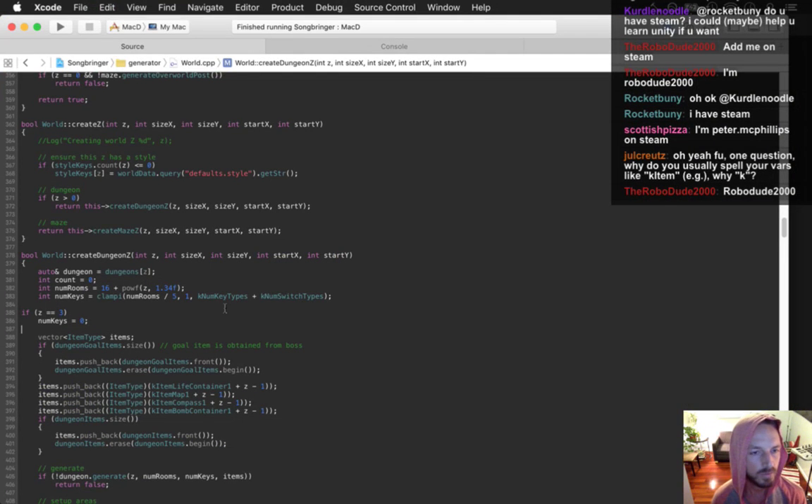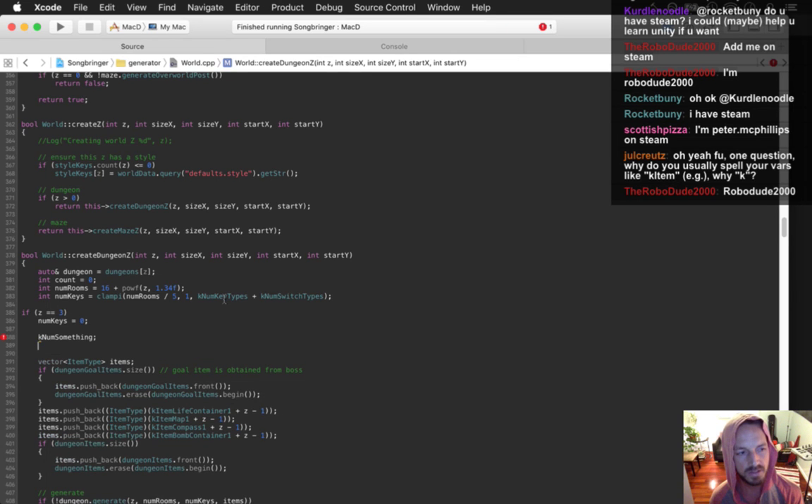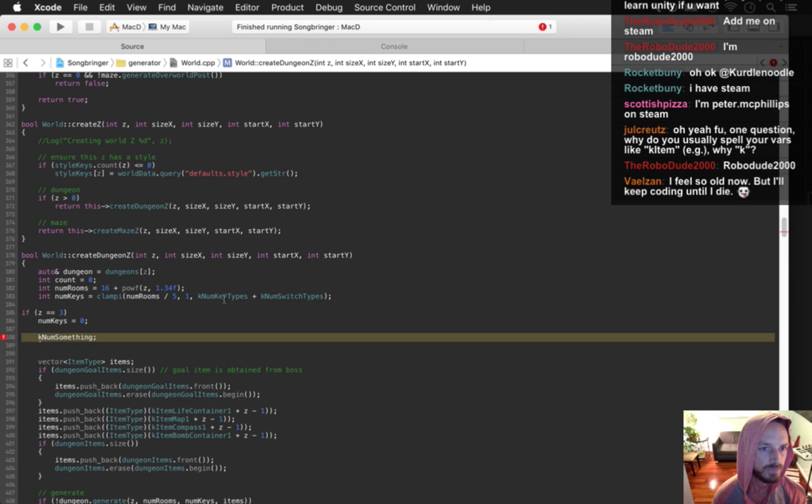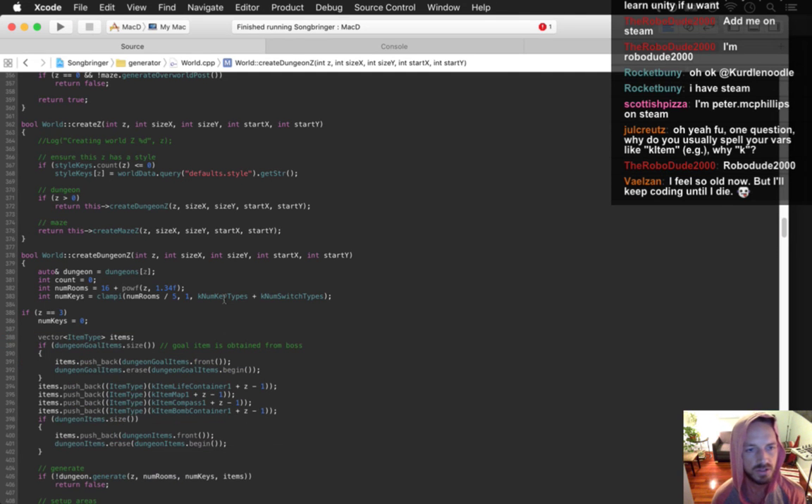Why do I use the K naming prefix for my constants — like kNumSomething? That's a legacy of Objective-C actually. Objective-C always names all their constants with a K. I got into that habit and just haven't changed. I guess I could change them all to C's at this point. It just represents a constant — it's a naming convention used in Objective-C.